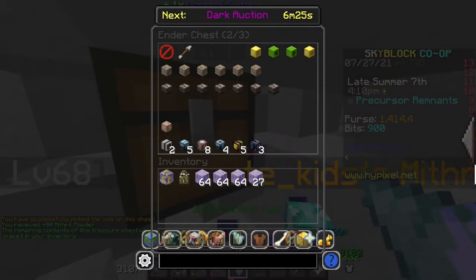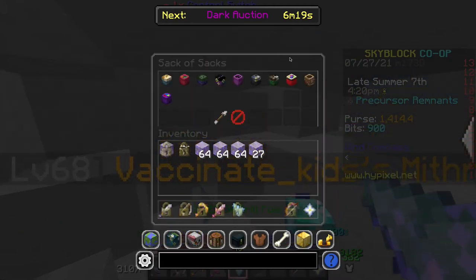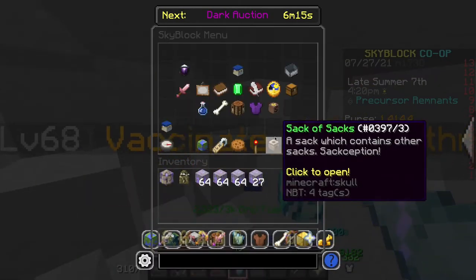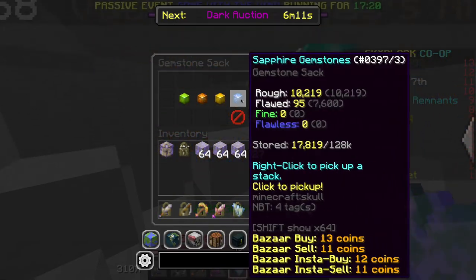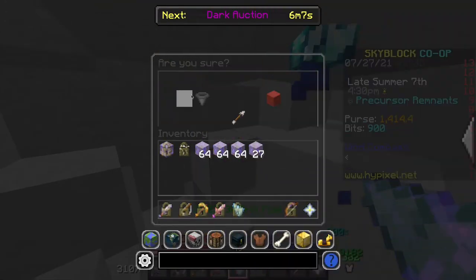My total loot is all right here. I will first start off with the more boring stuff. My gemstone sack — in terms of the Sapphire Gems, that's what I got, and it's worth about 300k.